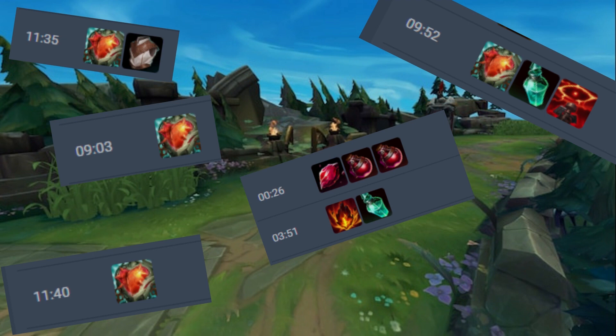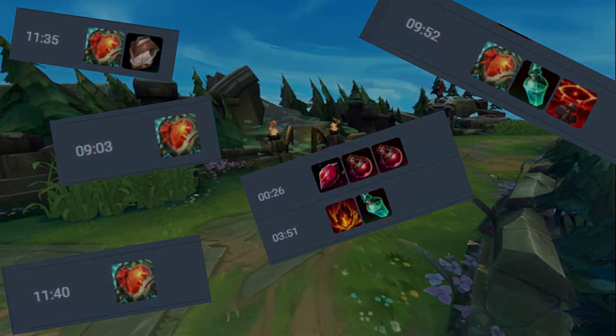I really hope Riot addresses how much weaker Doran's Shield has gotten. It's unfortunate that Riot's recent approach to balancing items that tanks depend on is to nerf them when they are abused by other classes, which in turn makes tanks even weaker in the current meta. What about you? Do you agree? Did you try Ruby Crystal, and if so how did it go? Please drop a comment and I'll reply as soon as I can. If you liked this video, please like and subscribe to the channel.